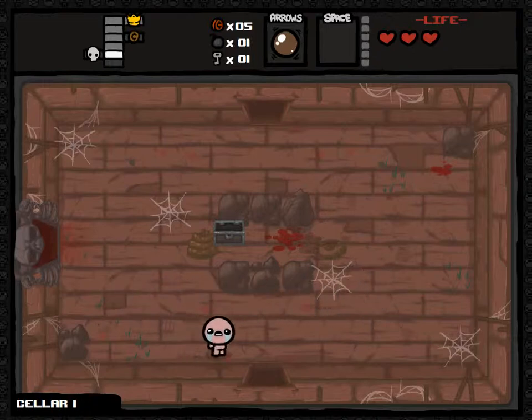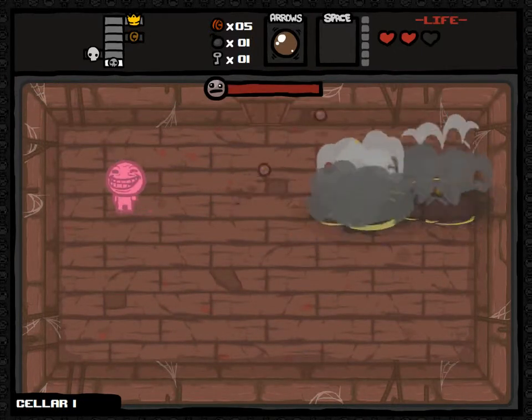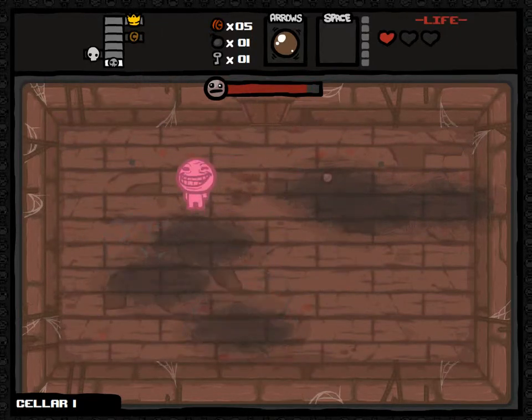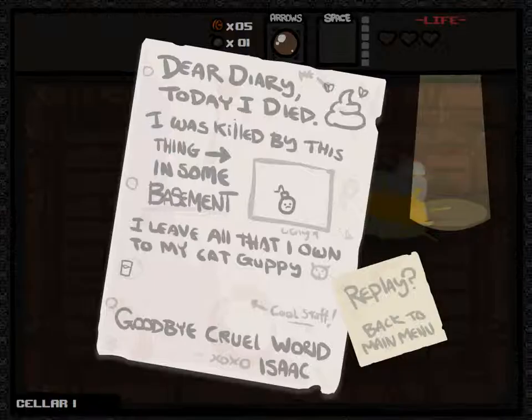That looks like a boss room, so let's see what's down here first. Oh, it's got a key which means we can go back up and check. This is one of the sins. I'm going to die - I've been troll bombed. Dear diary, today I died. I was killed by this thing in some basement.